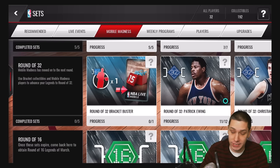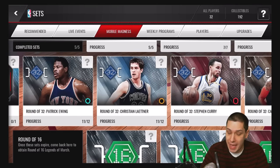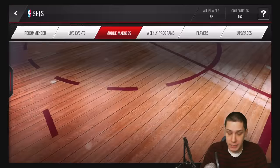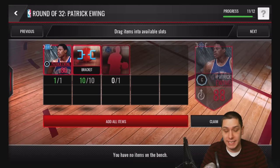Actually, five total sets. We're going to take a look at the players first. We've got Patrick Ewing, Christian Leitner, Steph Curry, and Carmelo Anthony once again. What we're going to do here is click on them and see that for each one we're going to be taking those 86 overall players that we have and eventually turning them into 88 overall players.